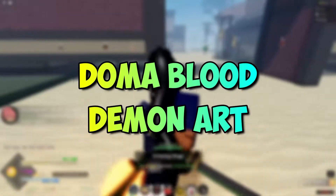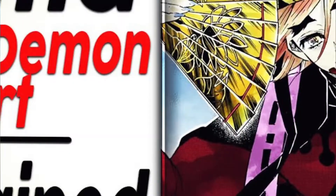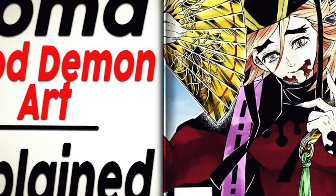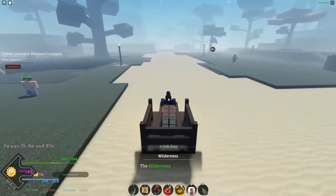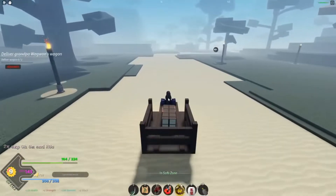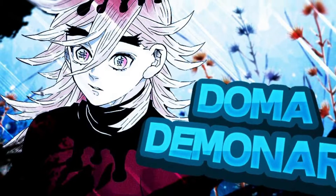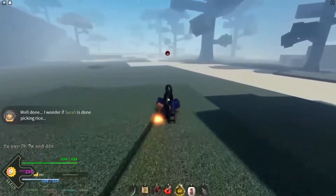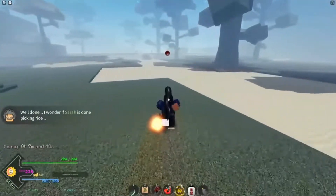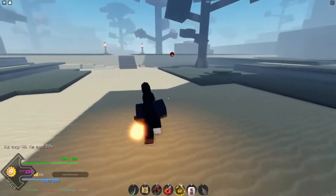Doma Blood Demon Art: No gamer likes to be chain-stunned for eternity. Doma's BDA does exactly that. Taming can be used to great advantage by caging enemies and other players, simply by stunning and inflicting massive DPS. Domestication skills have been considered toxic by some players. Farming is extremely beneficial, and wave clearance can clear waves without breaking a sweat. Damage output is very powerful, and AoE is very high with several stunts.